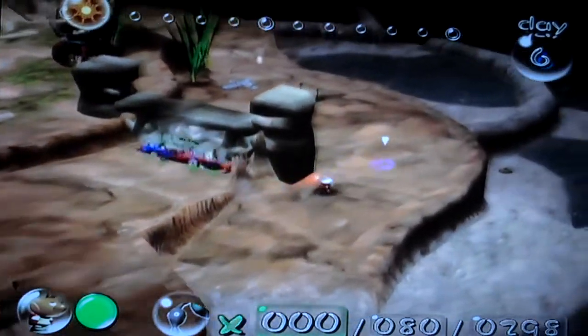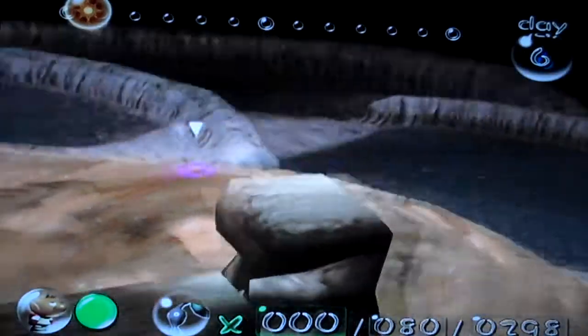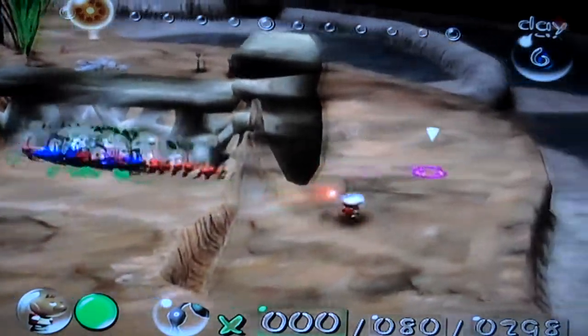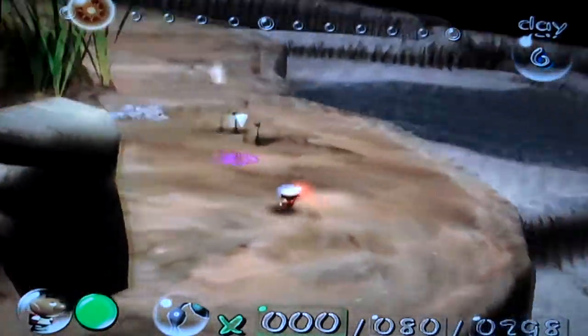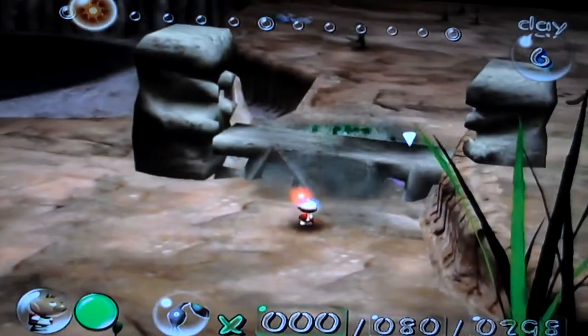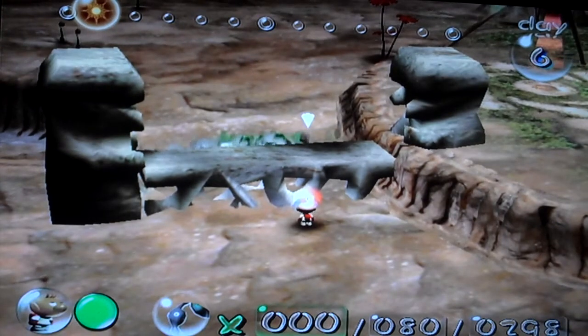Yes, there is a hidden item right down there through that corner — the camera was laggy but yeah, there is an item right there. I will go back and get it as soon as possible. Right after I punch the door I'm opening up a bunch of shortcuts because they are really well needed in this game.